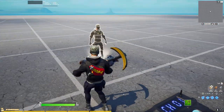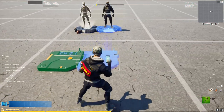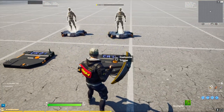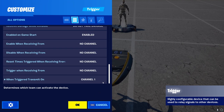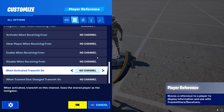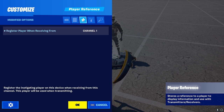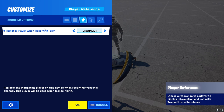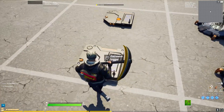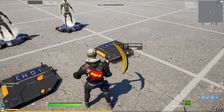The next thing you want to do is copy and paste the player reference device to get your second one, then only change the channels inside it. To make it easier, if you've already changed a channel, you can click the little star icon and it will only show the options you've selected something in. Same for the trigger device — it works the same way. Now we have two player reference devices linked up to two different channels.